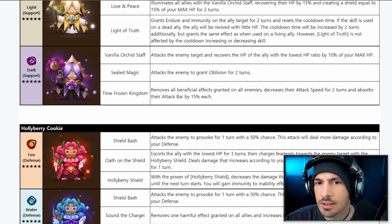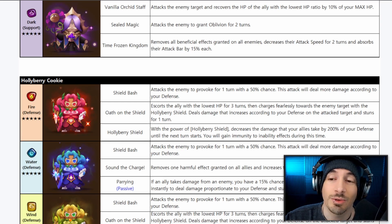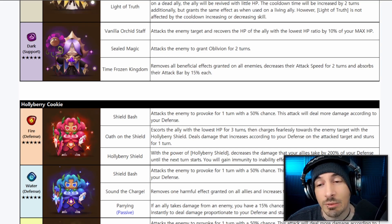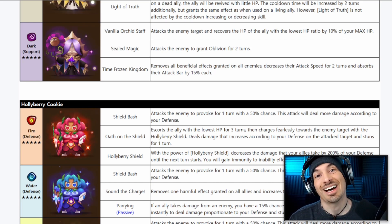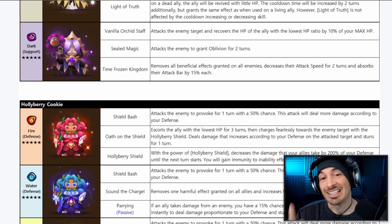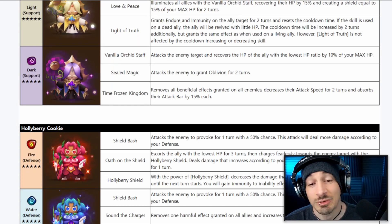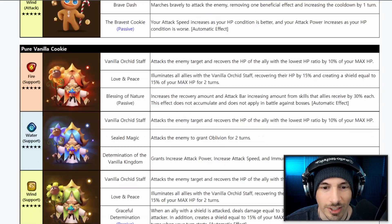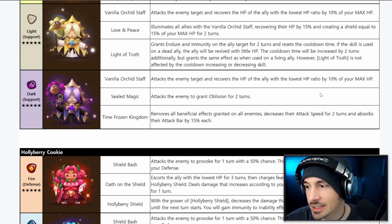The Dark Pure Vanilla has the same first skill and the oblivion second skill. Time Frozen Kingdom removes all beneficial effects on all enemies, decreases attack speed, and absorbs attack bar by 15% each — it has an HP leader skill. Unfortunately, base speed is 96, so what are you going to outspeed? It would be great with Swift runes if it didn't have 96 base speed. With Ginger Brave in the game now, Ginger is just going to outspeed everything — except Leo, who will absolutely counter him.